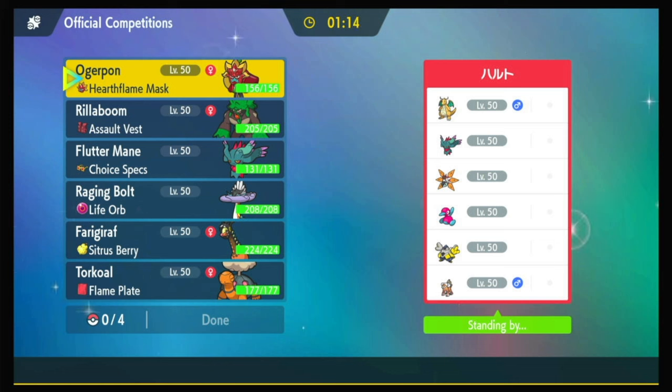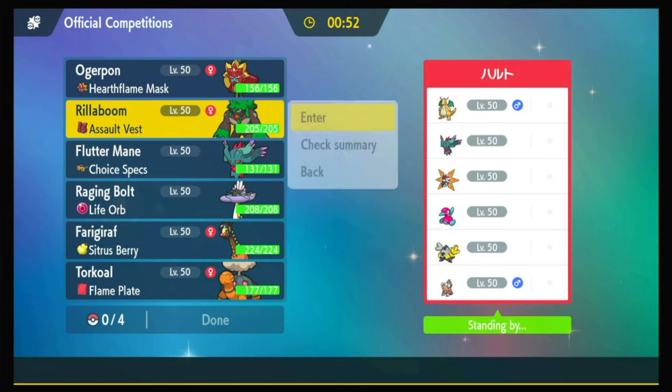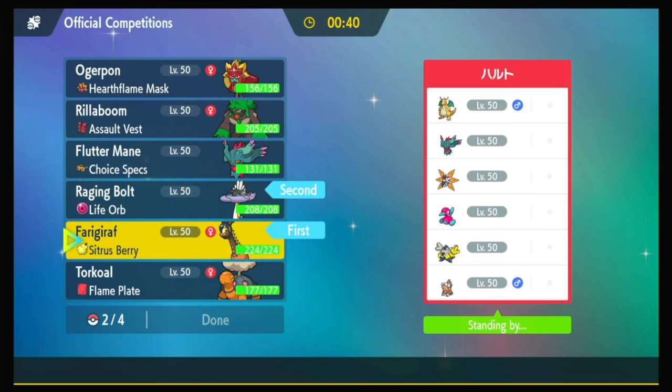They got a Dragonite just chillin'. How good is Torkoal? Torkoal's pretty good. They have a couple resists, but getting Trick Room up would be nice. Ferrigraph would be really good against the Dragonite, against the Iron Hands. Honestly, not bad against the Moth. Is Rillaboom for Rigraph the right call? Rillaboom's not bad either. I really need something for the Dragonite though. Maybe I do Raging Bolt for Rigraph.